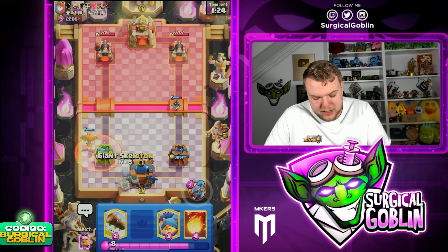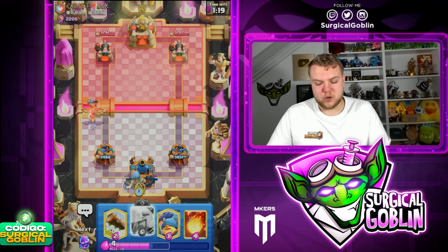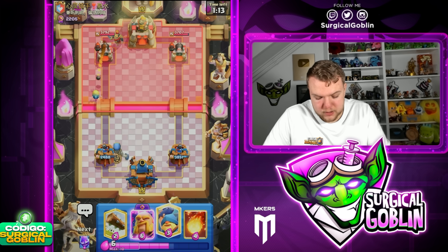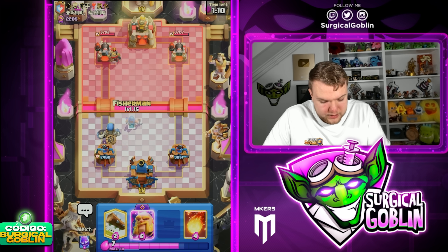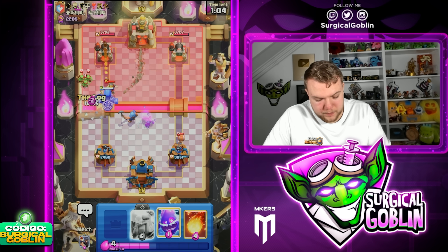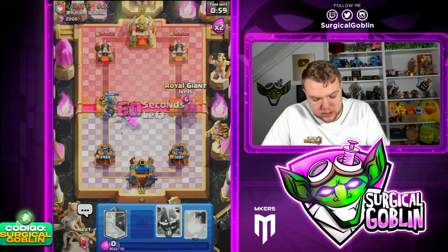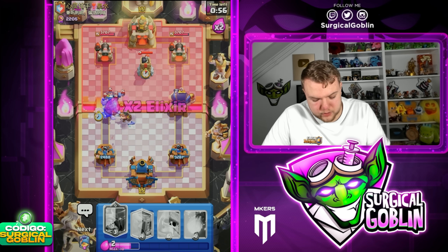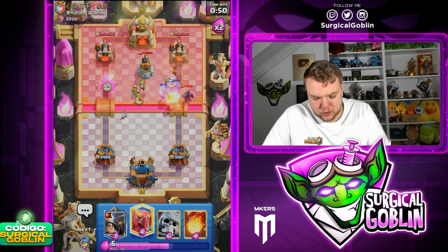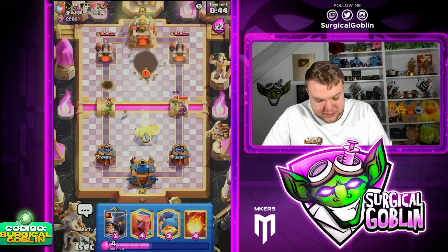Wait, does Lok plus Cannoneer one-shot? I guess Lok plus Cannoneer one-shots the Little Prince — that's actually insane. Let's go Giant Skeleton here in the same lane as he's going. He goes with Knight in the same lane as well — we can afterwards pull it towards our side with the Fisherman. I'm just going to take the damage of the Wallbreakers and go Lok here. Okay we can actually create some double-lane pressure. Let's go E-Spirit right away to kill those bats. Royal Giant also will not be able to get much going. This is looking very rough, pretty much impossible.